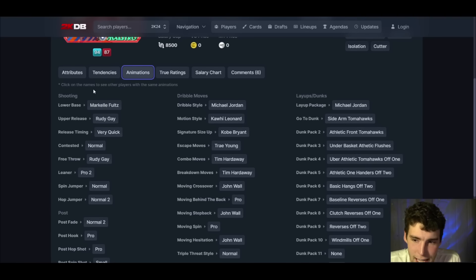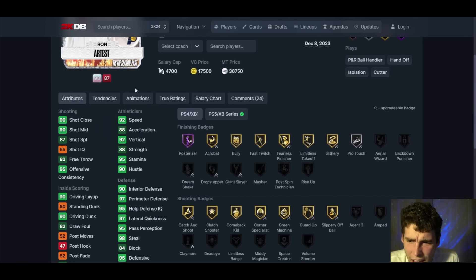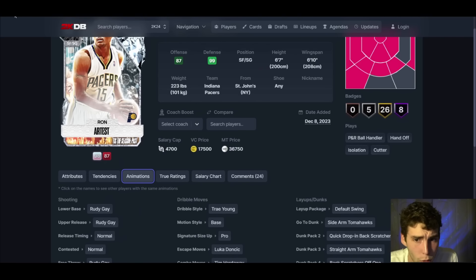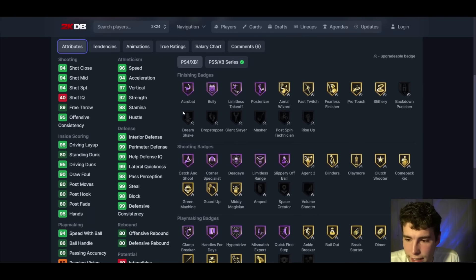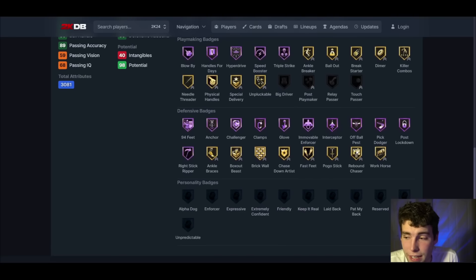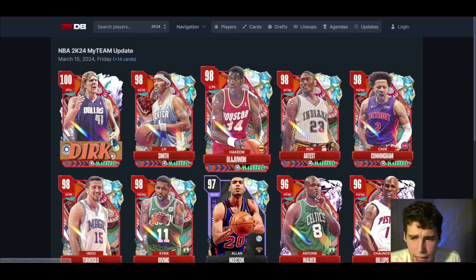Ron Artest — not gonna spend a ton of time. Markelle Fultz base on very quick — wait, they changed his base? I don't like that. The Rudy base on very quick would have been fine. Pro 2 leaner, MJ dribble style — all fine, I just don't get the release change, there was literally no need for it. Defensively, Ron Artest is probably going to be your single best defensive card in the entire game. Don't love the changed release, but he'll be solid.